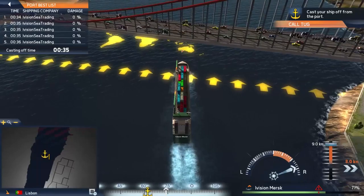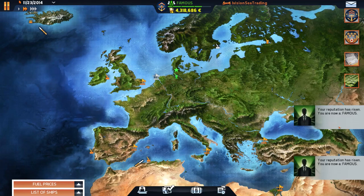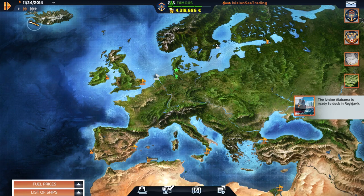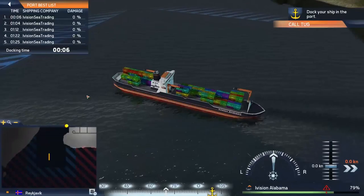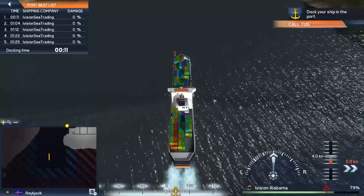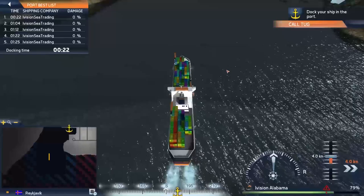Let's get this thing out of here a little bit faster. We have all this stuff — we've got new reputation, we are now famous! The Alabama is in Reykjavik, so let's bring it in. I'm still bringing in our ships manually just because we don't really have that much funds. We bought a new ship so we had to take out a loan. As you can see, the Alabama is pretty fully loaded — it actually isn't the most loaded I've had her. After we get this ship docked, we're going to look at company contracts.